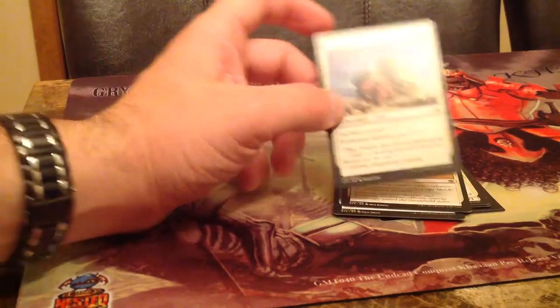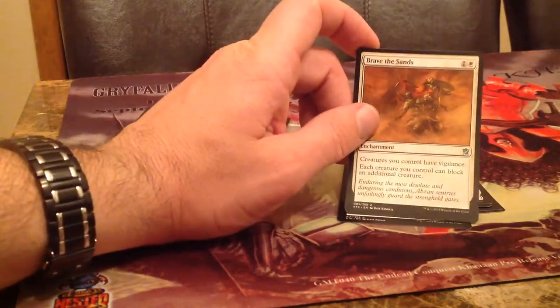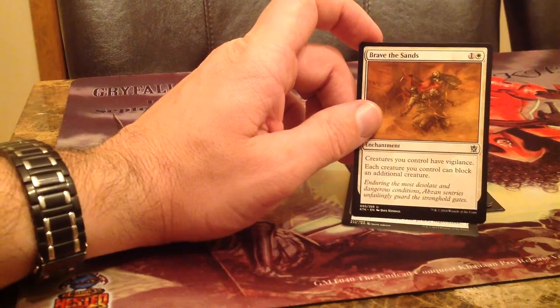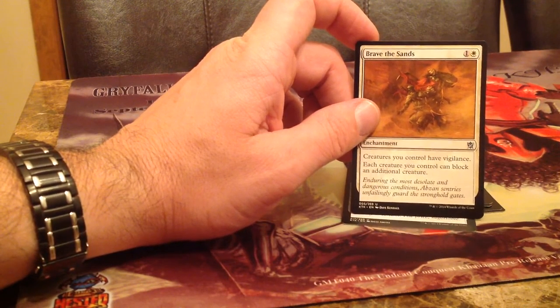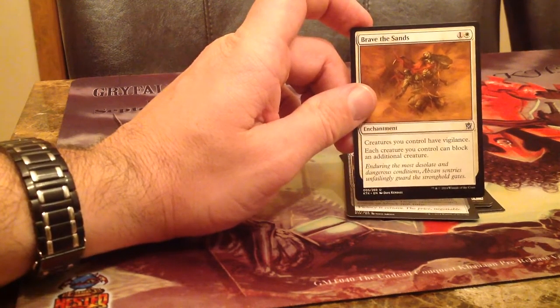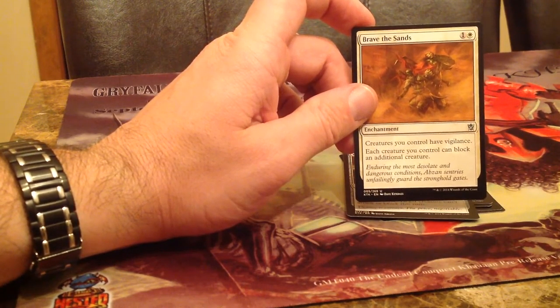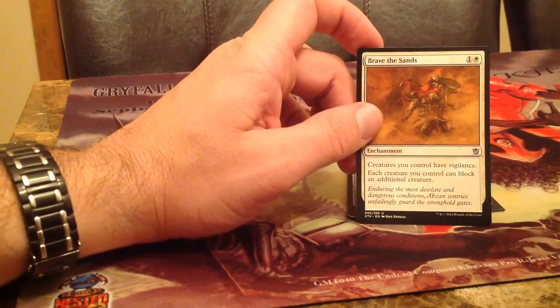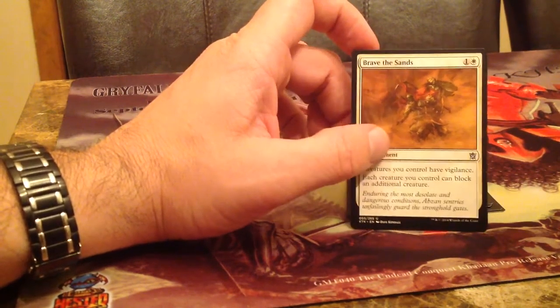Siegecraft — it's an enchant creature. Brave the Sands — I may have underrated it at first, but I drafted it in my first draft and it worked really well in the Junk build I did with 4/4 lifelinkers and whatnot. I was impressed by it.